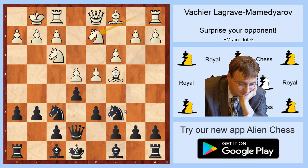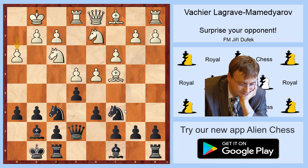Qe7, Nbd2, Bg7, Re1 just now, short castle, h3 to stop any Bg4 idea with Bd4 threat. And in this position it's not so simple for black to get counterplay, because this structure needs the f5 move, but it will weaken the black kingside very much.